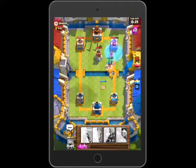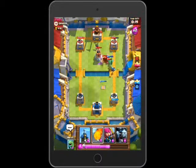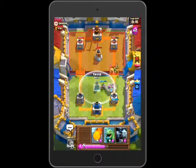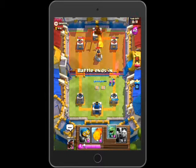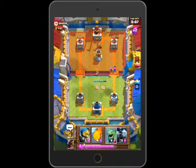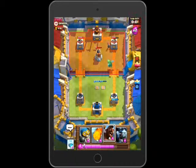He drops the bomb tower again. I didn't freeze the bomb tower but it's okay. He drops the barbarians — try to counter. A little push is coming. I just used my fireball. I think he thought he could hit the Tesla, but he can't, because it's the Tesla and it's in the ground right now, so fireballs or anything can't get at it.